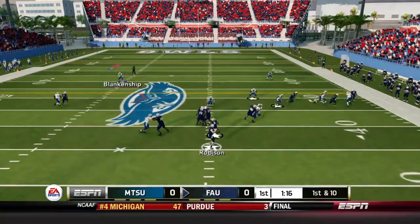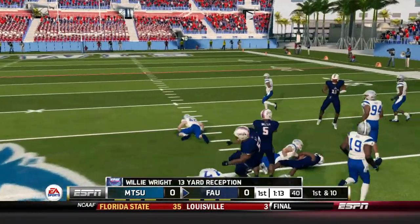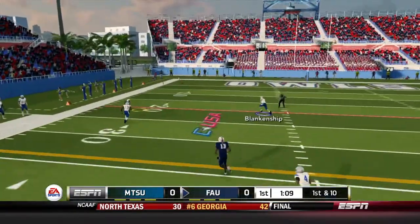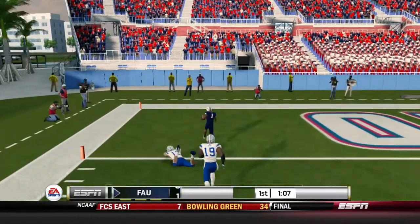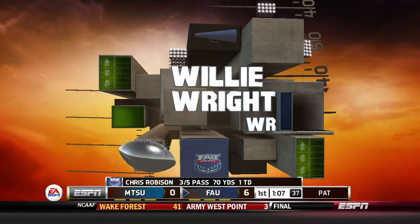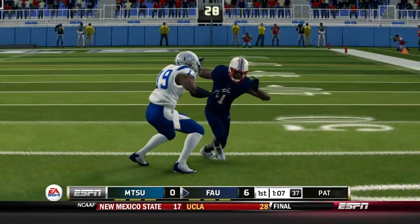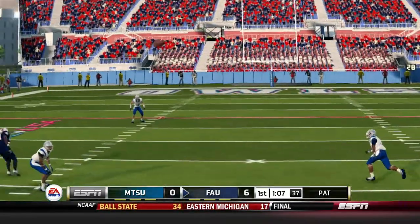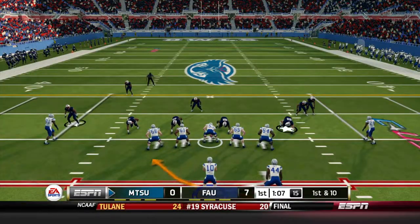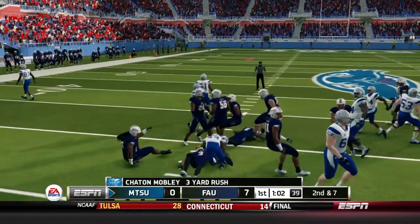Robison with a 10-yard rush sets up first and ten from about the 40. Throwing left side, he finds his receiver — a 13-yard catch. Now first and ten, Robison dropping back, throws left side deep and he finds Willie Wright down the sideline for a 44-yard touchdown reception. He just burned the cornerback on the left side — an easy pitch-and-catch. The corner never turned his head and Willie Wright caught it at the 20 and scored with his speed. Florida Atlantic up 7-0, a minute to go in the first quarter.